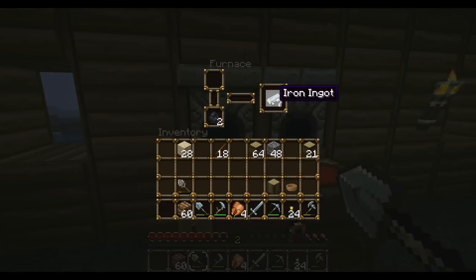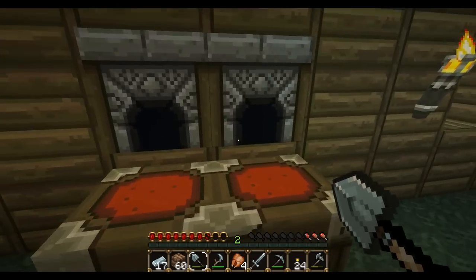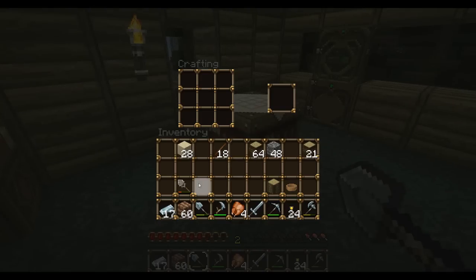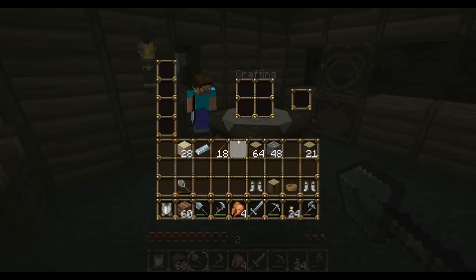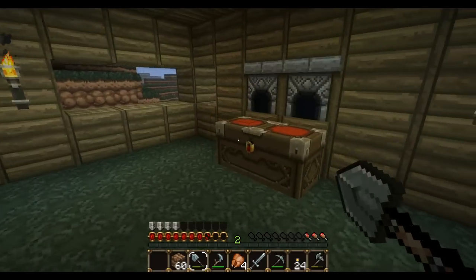Iron's done — seven in this one, ten in that one, seventeen. Nice. Let's make some iron armor. Don't think we can make an entire set of it, but I'll try — try our darndest. Dang it, I hit shift when I was doing my iron boots. Oh dang it, I could have had a helmet too. Oh well, there's plenty of iron. Let's go ahead and save those for later.